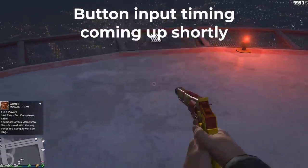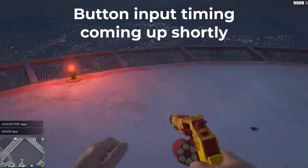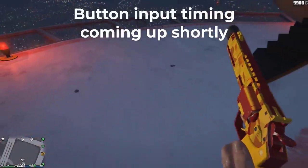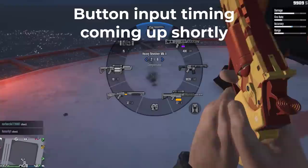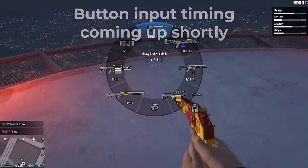If this happens, then great. But if your character doesn't return to rest pose, like seen here, it won't work. So in this case, you have to switch to another weapon, then switch back and try again. Or if you accidentally fire off a shot while not glitched, then you can just reload the gun and try again.